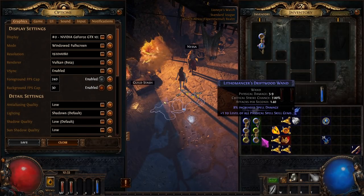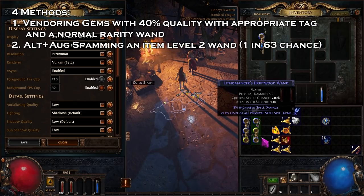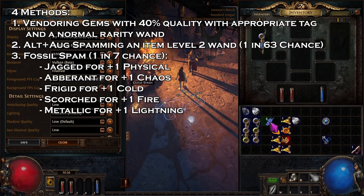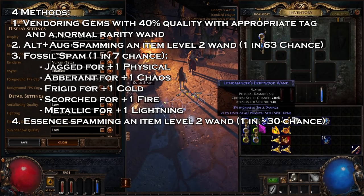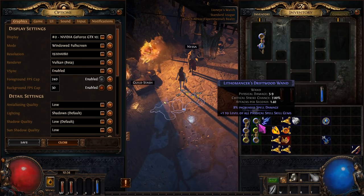In summary: we have the method where we sell gems to the vendor adding up to 40% quality with the appropriate tag. Then we have simply alteration spamming. Also we have fossils — use jagged if you need phys, aberrant if you need chaos, frigid if you need cold, scorched if you need fire, and metallic if you need lightning. And the final method is just using essences. Just a super quick one — if you can't get your hands on cold iron point and you don't find a plus one physical spell skill gems wand while leveling, here are four methods for you.